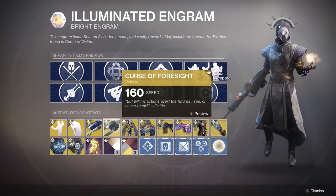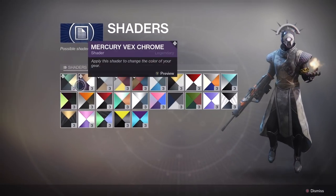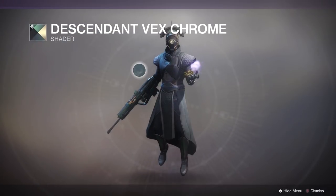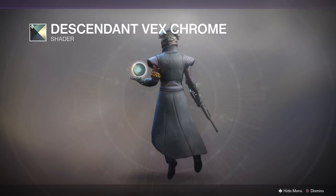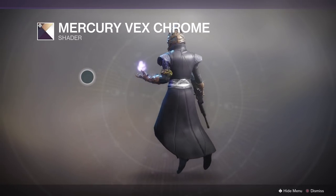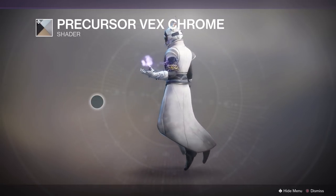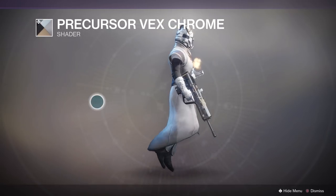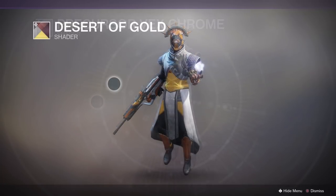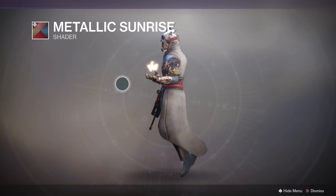We then have some brand new shaders as well — there are only a few here. We've got Descendant Vex Chrome, Mercury Vex Chrome, Precursor Vex Chrome, Desert of Gold, and Metallic Sunrise.